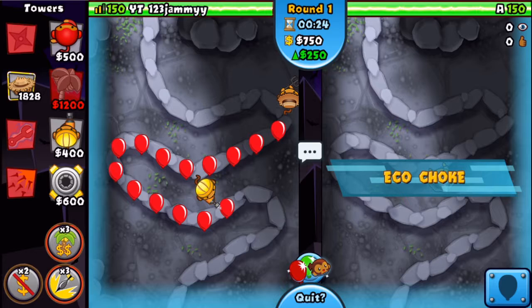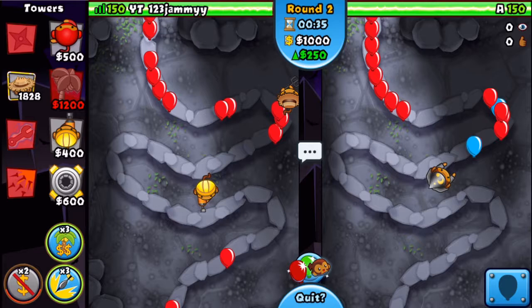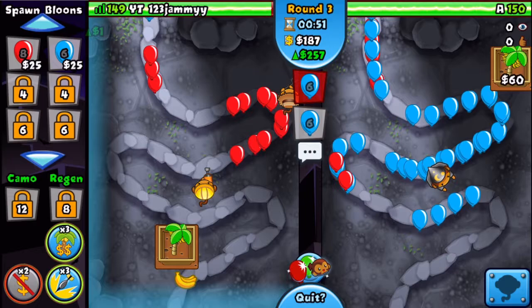I did forget to eco choke him right there, let's do it right there. I am not going to be aggressive right now as I want to go straight for my farm. Let's put this on last for a second and back on first just to clear up. Now we go for a farm and we are out farming. Let's send him some blues, full stat zero-one probably. I think that we can get this guy to leak a lot of lives if we eco choke him at the right time.